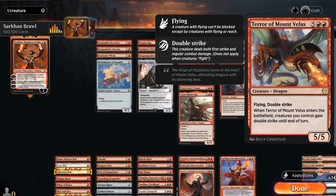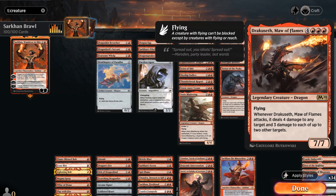At six mana we've got Inferno of the Star Mounts, a 6/6 with flying, haste, and fire breathing that cannot be countered. Lathliss, Dragon Queen generates dragon tokens when a dragon enters the battlefield under our control and can pump all our dragons with fire breathing. Terror of Mount Velus gives our creatures double strike until end of turn when it enters the battlefield, and Dracoseth, Maw of Flames can also deal a ton of damage when it attacks.